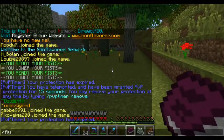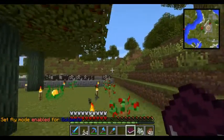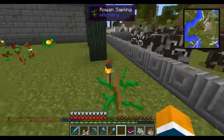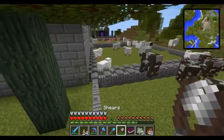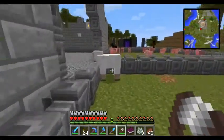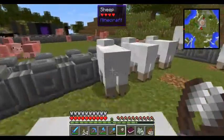Let me turn Fly back on. By the way, Fly is a donor perk — so if you give us money, we give you stuff. I got shears, let me get a shears. Next thing we're going to do is work on some puppets here, so we need some wool. That way we can get some string.